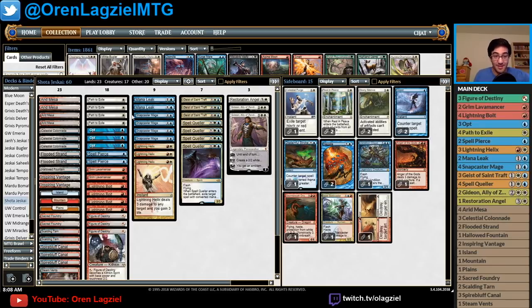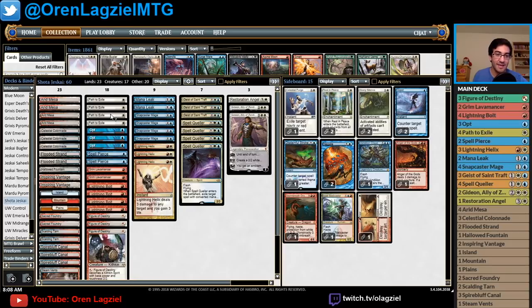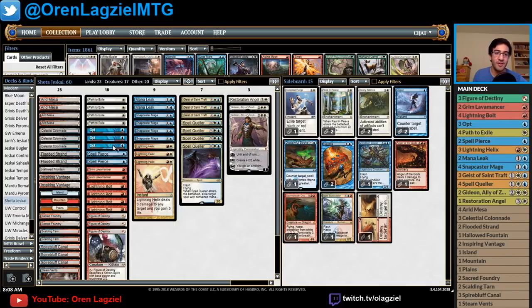Starting at the top: four Path to Exile. It's nice to cast your paths without taking any damage, though they're usually cast a bit later unless you're playing very aggressively. You have three Opt — a cantrip you can play off your Spire of Industry or other lands. It's a great cantrip to pair with Snapcaster Mage because you can do it at instant speed, and for a tempo deck that's really important.